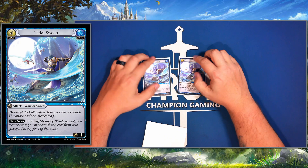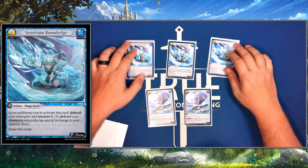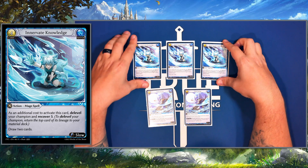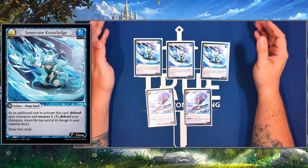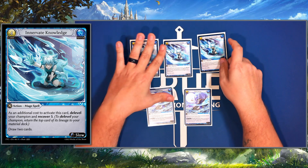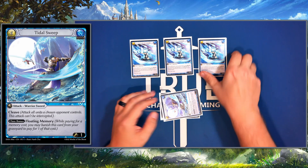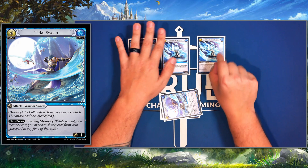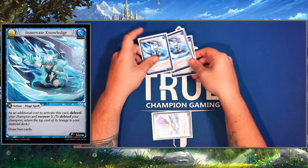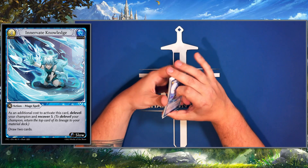I'll bring out Innervate Knowledge — a very strong card. It has an additional cost to activate: de-level your champion and recover five, so we need at least five damage on us, and it's slow speed so we do this on our turn. If we go level two Lorraine, Tidal Sweep the opponent's board, then next turn de-level back to level one Lorraine which lets us go into Merlin to reach our end game — also drawing two additional cards to help get there. Tidal Sweep also provides floating memory, which is very strong.